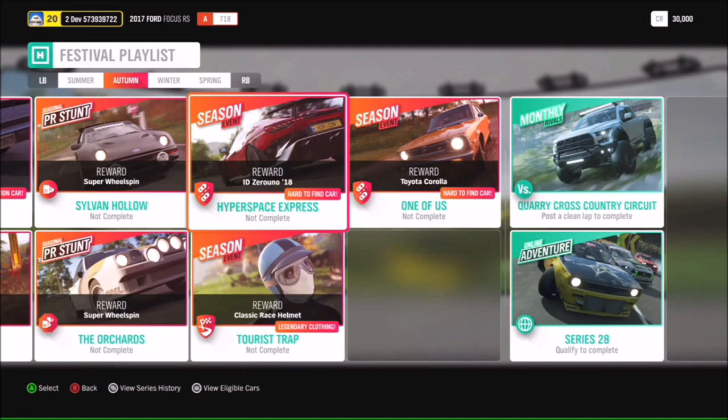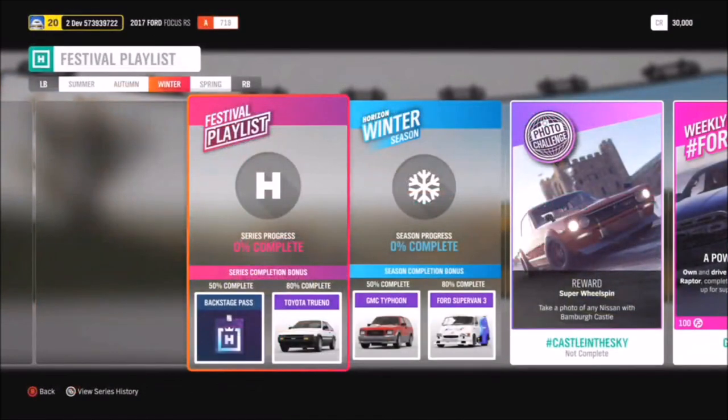Now let's check out winter. Another brand new car - 50% completion in winter gets you the GMC Typhoon, whereas 80% gets you another shot at the Ford Supervan 3, that van with the crazy racing engine in it. Another thing to call out is the photo challenge: take a photo of any Nissan in front of the Bamba Castle and tag it with the hashtag Castle in the Sky, and everyone on social media will think you're partying like it's 2002.